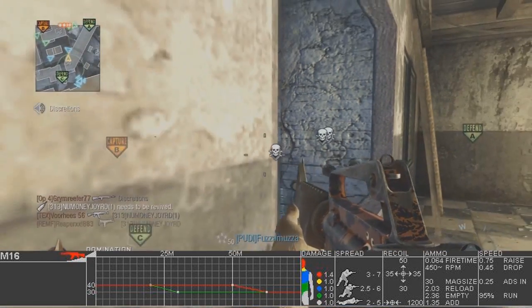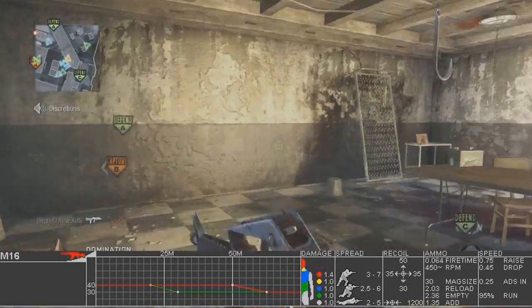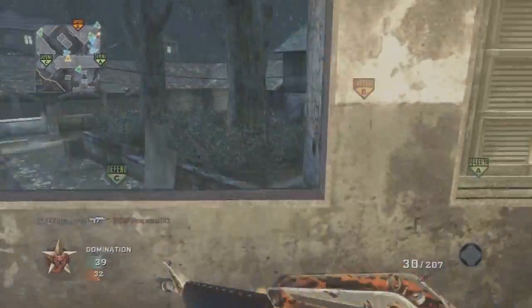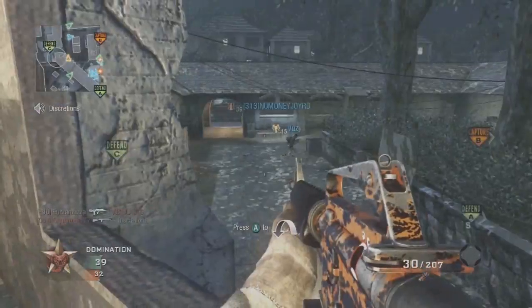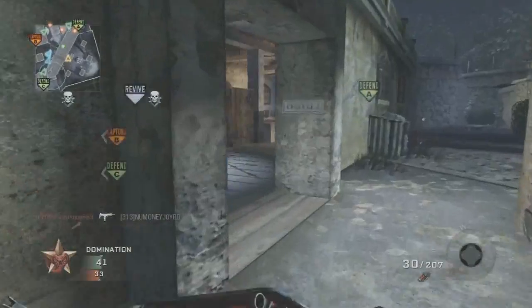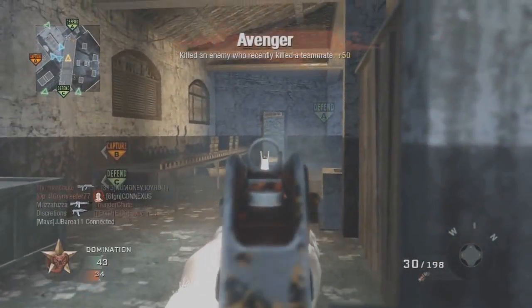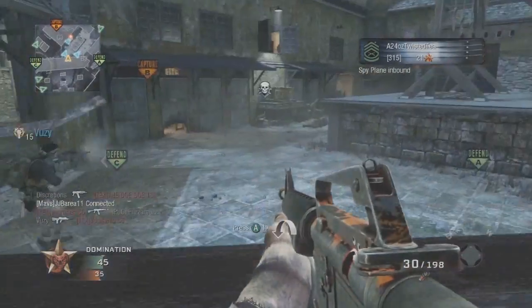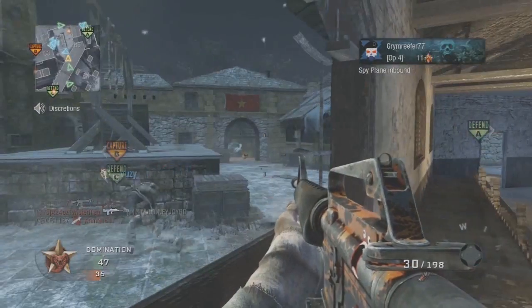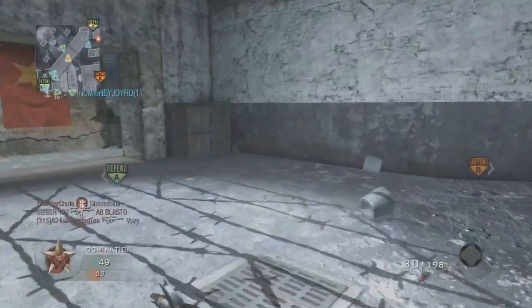If you don't have a 4 bar, you're probably not going to do as well as you could. Which kind of sucks for my position because my internet sucks. I live in the middle of Montana where we have no Fios, no good upload speed. The best upload speed I can get in this town is like 1 upload, about 0.9 upload and like 12 download. I'm paying like 60 or 70 dollars a month for that. I rarely get 4 bar — I'm usually on a 3 bar.